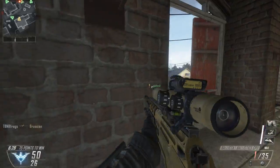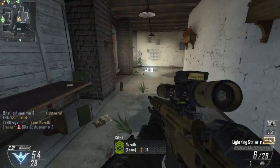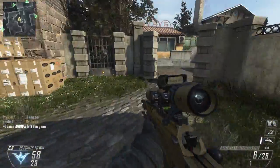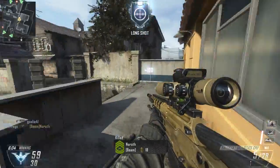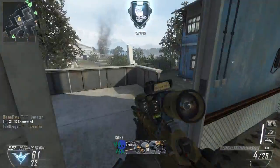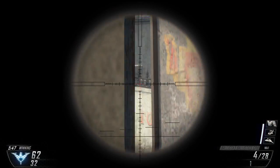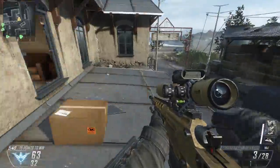Third perk is just gonna be Tactical Mask. I like to go inside houses and clear out campers, even when I'm sniping — I just play a really aggressive sniper sometimes. You can see right there, that was a super aggressive peek — I should have been dead, but luckily that guy wasn't very good with his sniper. Tactical Mask is great on snipers because nobody likes to be scoped in and get hit by a concussion grenade — you literally can't do anything. It's bad enough if you have an SMG or assault rifle; at least you can spray and pray. But with a scope you're just sitting there struggling. So it really sucks.